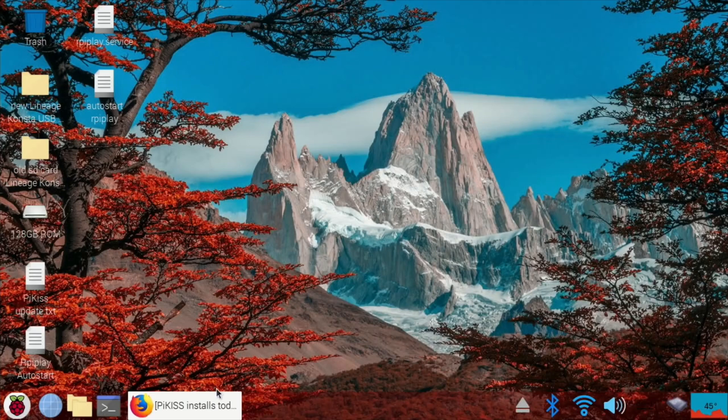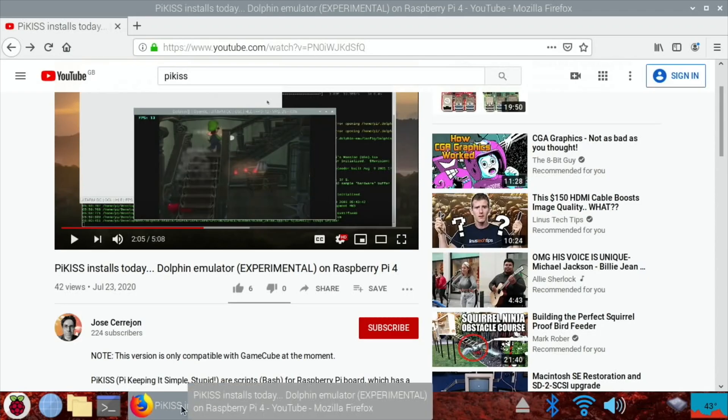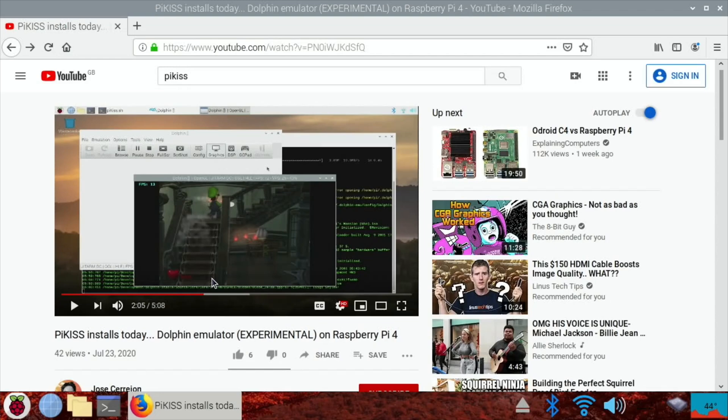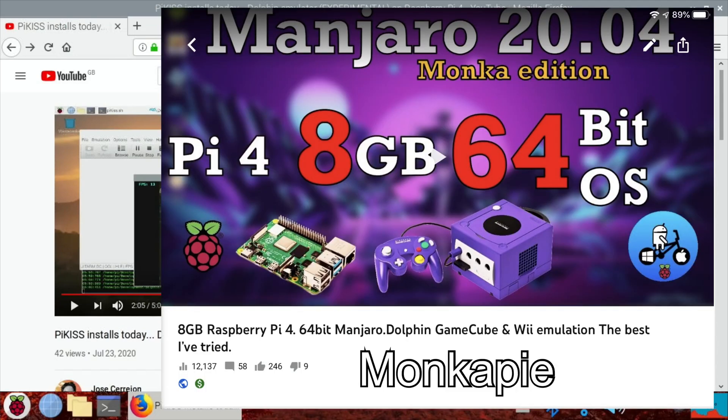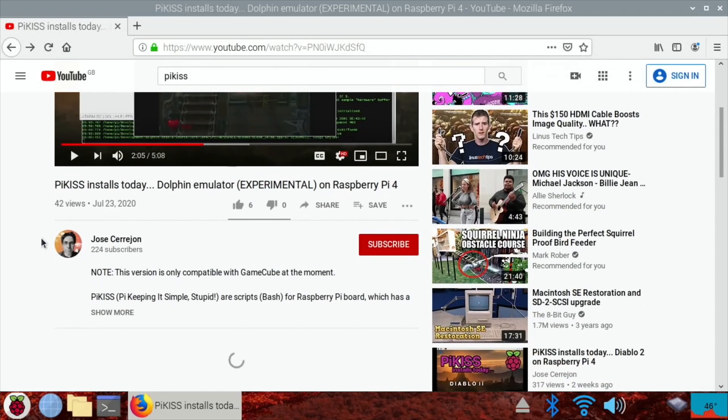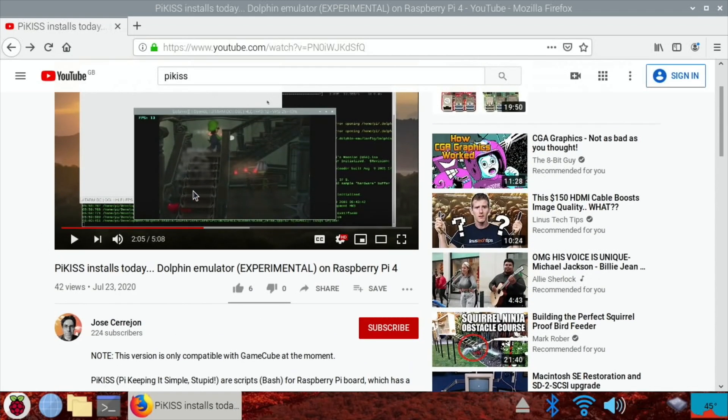I thought I'd do a quick video mentioning Jose's site again. He's added the Dolphin emulator, which is Wii and GameCube emulation on Pi 4. Now, Munkajaro's done a good one on one of his builds, and there's actually a new build of Munkajaro which I need to try out, because that's the best performance I've had on Dolphin emulator so far. But this one actually works really well and I've already installed it using Pi Kiss.